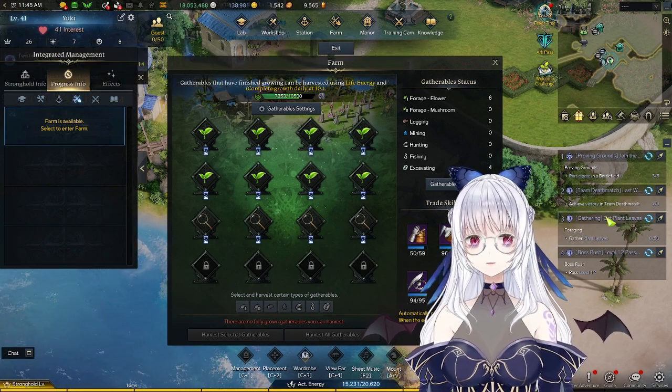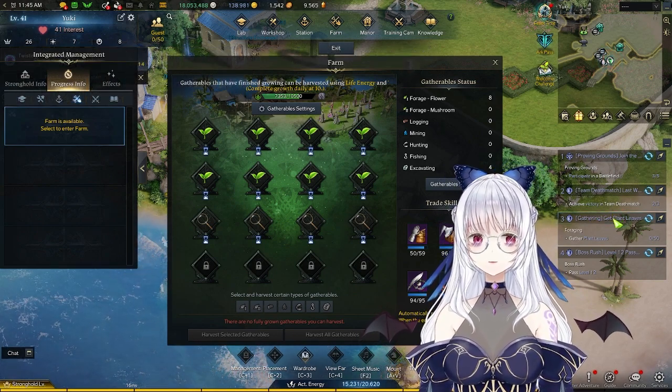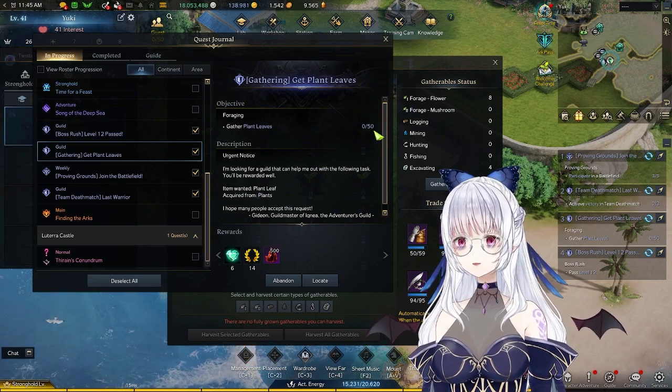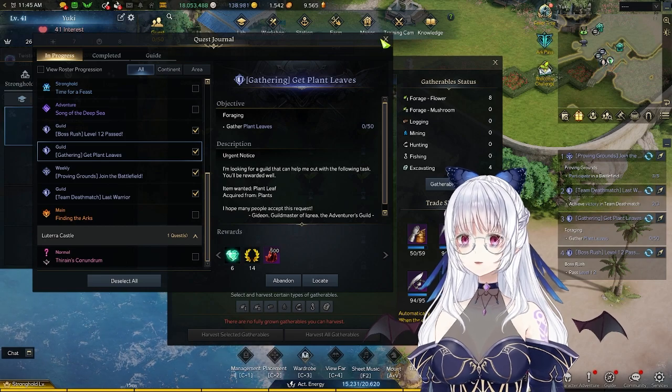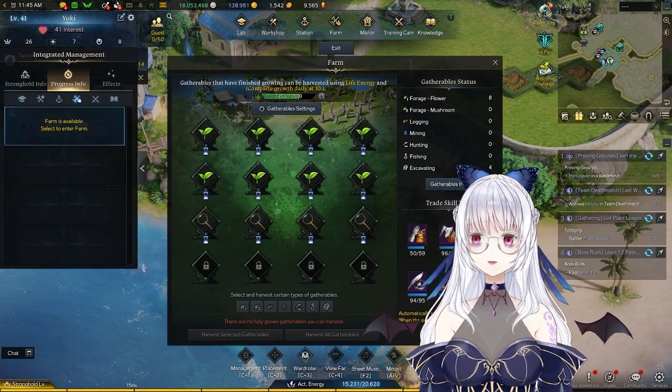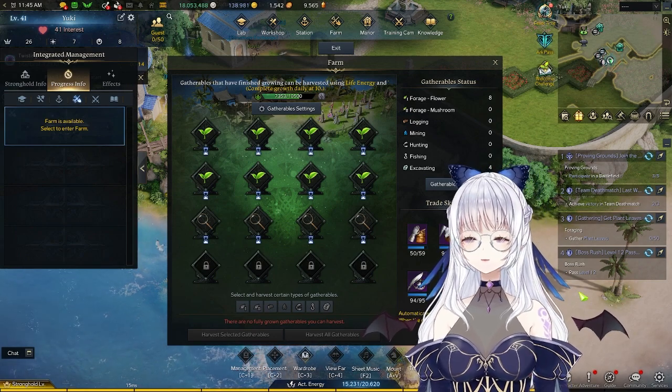Other than that, unfortunately, the only thing to note is if you do use this feature, it does not count for your weeklies. So for instance, my guild says gather plant leaves — you actually have to go physically in the game to actually gather it for it to count, so it doesn't count for that sort of weeklies.